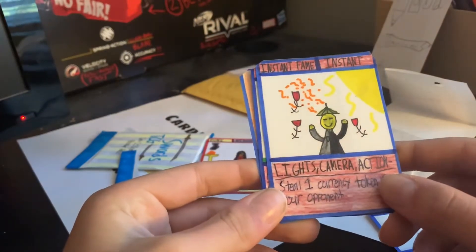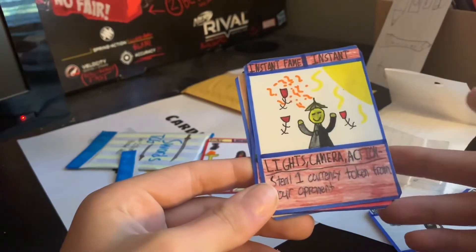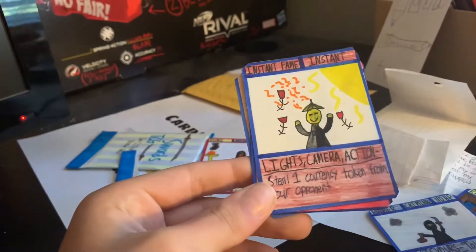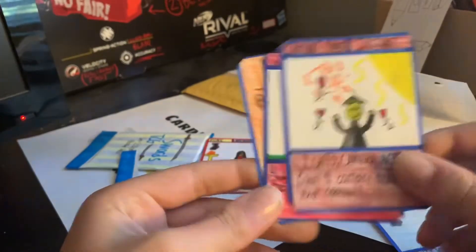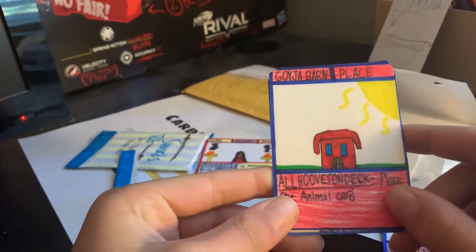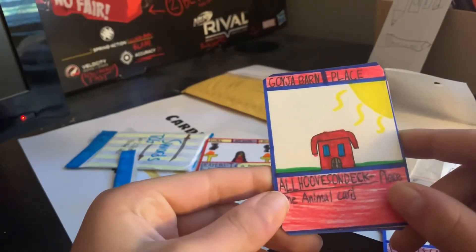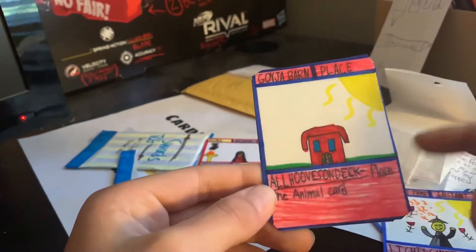Instant Fame — lights, camera, and action! Ability: steal one currency token from your opponent. This is like an instant card, just an ability card. That's pretty cool.